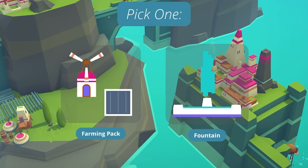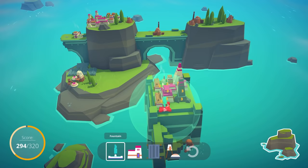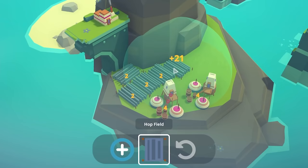Ooh, a fountain. Can it fit on this platform? Doesn't look like it — that's disappointing because that would have been mega points. Holy moly, 19 points up there! It's going up there. And I can add another hop field — that's 21 points right there. Banging.